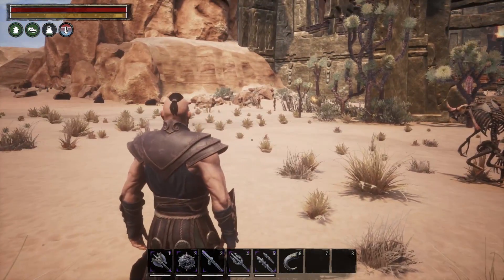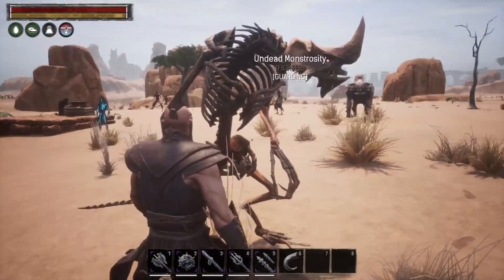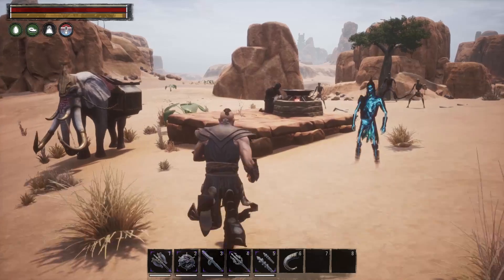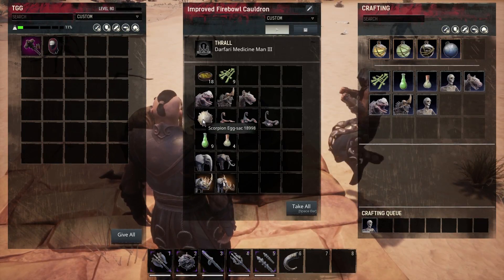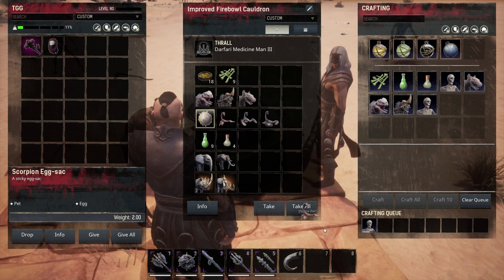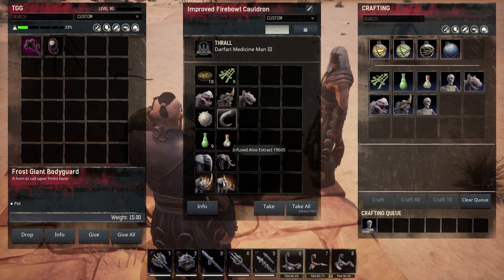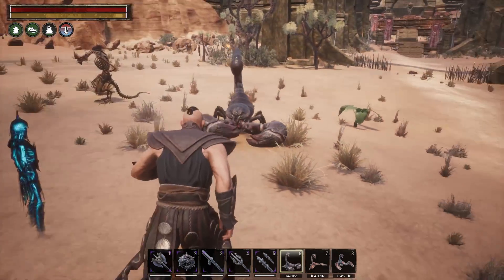The hyena took off and is now eating things over there. The monstrosity is the bone lizard, which is cool. We've also got a couple extra treats — there's a scorpion egg sack. We're not sure how you get it; we were looking around and couldn't quite figure it out.